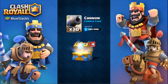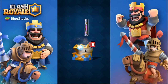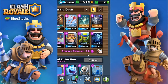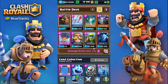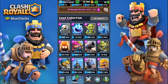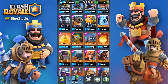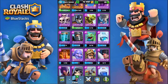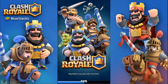Opening this clan chest: 829 gold, 30 cannons, 36 archers, 57 skeletons, a rage spell, and 14 pumps — not the greatest. I'll take any cards because I want to get my commons maxed out. My fire spirits are my only level 10. I have one or two level seven rares, most of my epics are level three, and my bowler is still only level one. But without any more delay, let's hop into our very first battle.